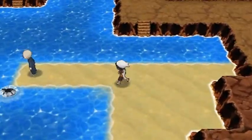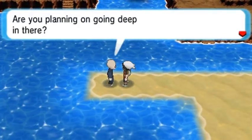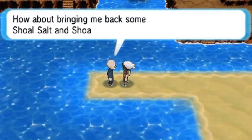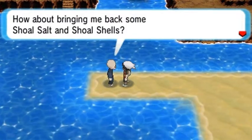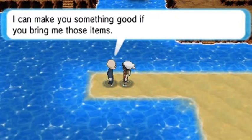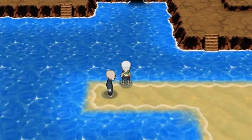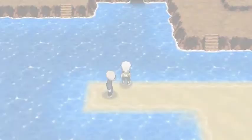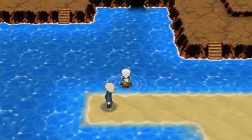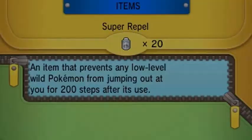So we kind of taught Surf to somebody for no reason. Now, if you talk to this guy right here, he's like, are you planning on going deep in here? How about bring me back some Shoal Salt and Shoal Shells? I can make you something good if you bring me those items. And as many of you guys already know, if you bring him back both those items, he will give you a Shoal Bell, which will actually affect your Pokemon during battle.